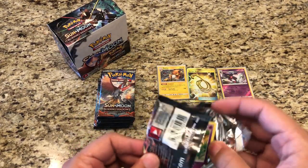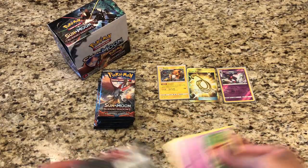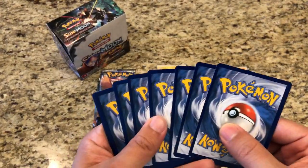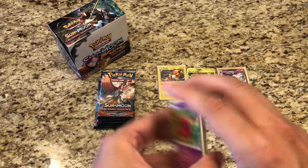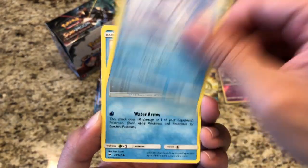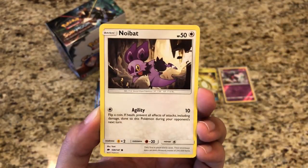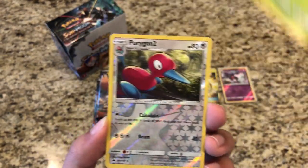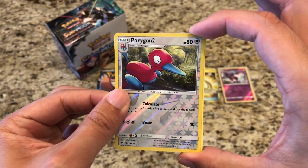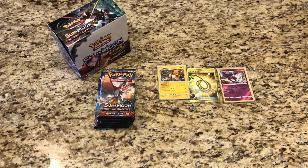Going right through these packs — I don't even know what pack number I'm on. I think it's time to share a code. Pack seven: Venipede, Sneasel, Alolan Vulpix, Horsea, Noibat, Lightning Energy, Solrock, another Escape Rope, Gloom, Reverse Porygon 2 — just an uncommon. And our rare is a regular rare Crabominable.